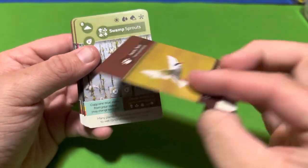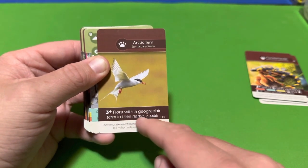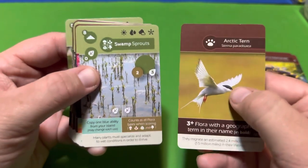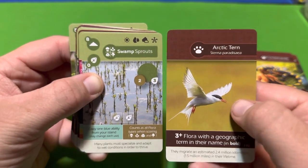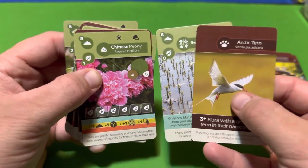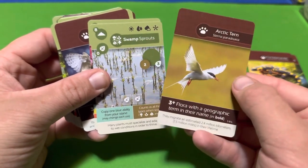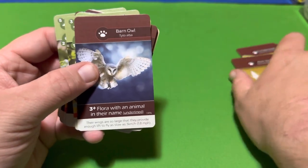The Arctic Tern requires you to have three or more flora with a geographic term in their name. If it counts as geographic, the term will be in bold. For example, Swamp Sprouts — 'Swamp' is in bold, that's a geographic term and would work. Chinese Peony — 'Chinese' is in bold, another one that works for the Arctic Tern. So any card with a bolded geographic term counts toward this animal.